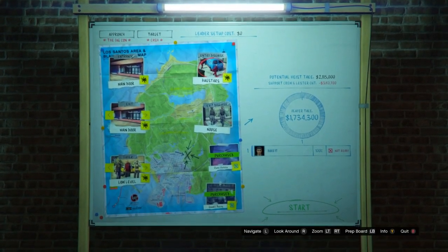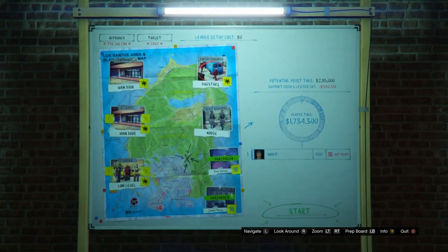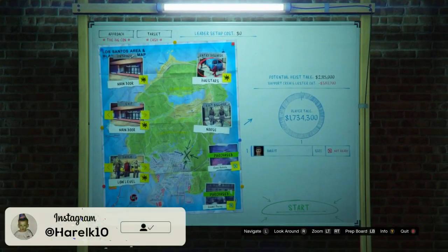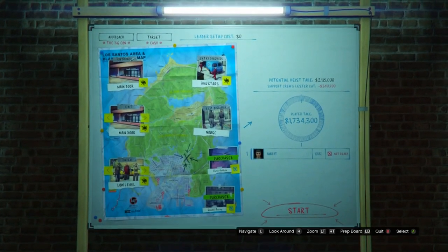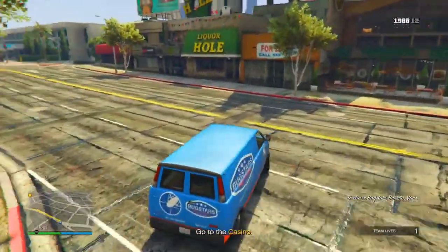I have the Bug Stars entry disguise, which actually takes a long, long time, so I don't recommend having Bug Stars as your entry disguise. It's not the end of the world if you do, it just takes a little longer. Once you have all these set up, go ahead and invite a friend and start the heist. Just do the mission normally and I'll get back to you once we get to the actual NOOSE outfit part.